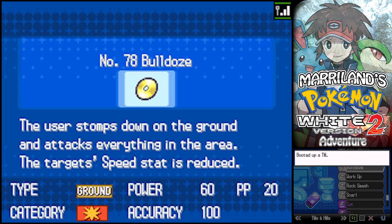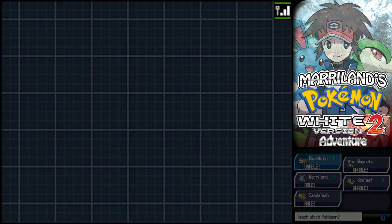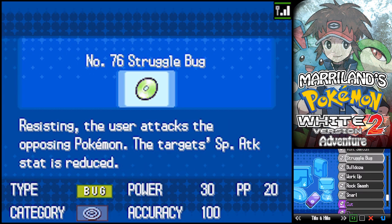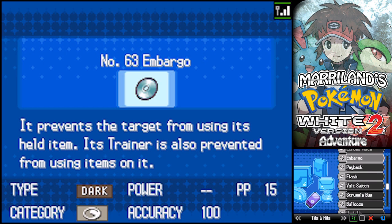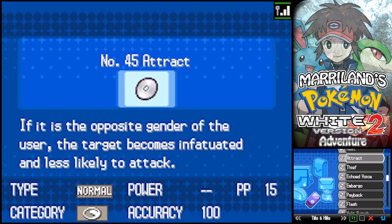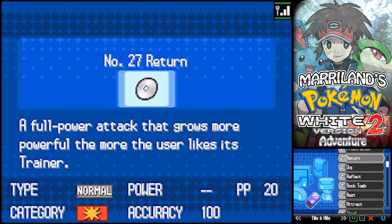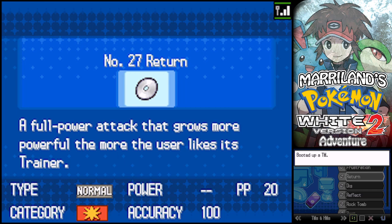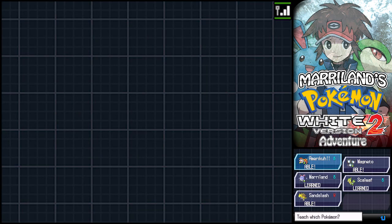I wonder if anything can learn Bulldoze! Maryland can learn Bulldoze - a Ground type. Although it does have Dig. It's an interesting predicament, because oftentimes you can use Bulldoze and it will make Azumarill much faster than the target Pokémon, because you lowered its speed. Definitely consider that.